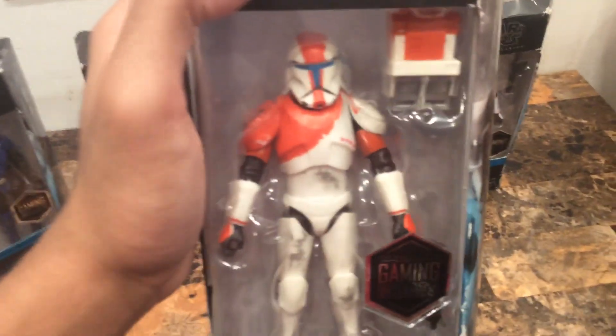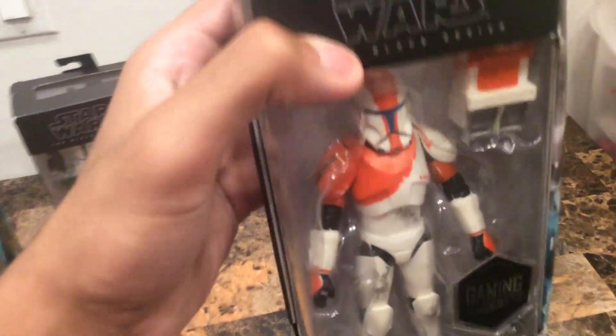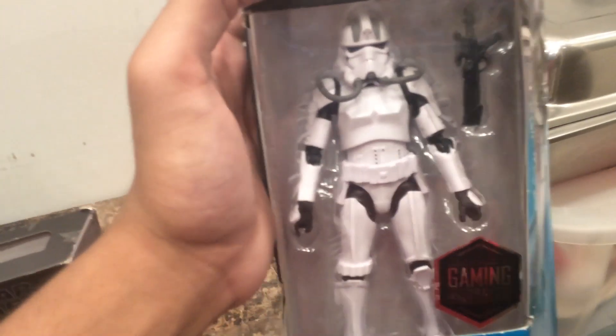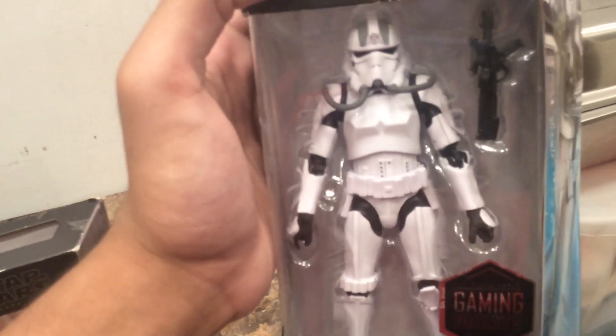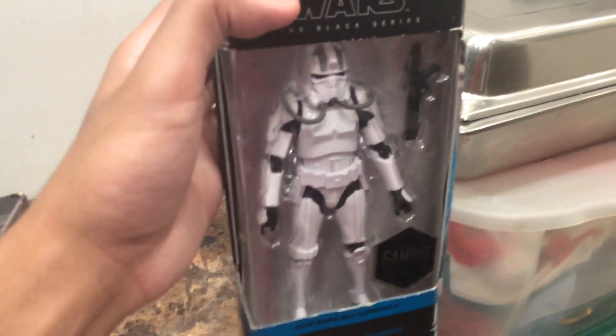Now, Boss. I love the color scheme for Boss and Fixer. Boss has a perfect color scheme, armor design, and structure for the Gaming Greats action figure. Now, this is based on the Imperial Rocket Trooper from Battlefront 2. I love that they did the armor and stuff, and I'm not criticizing this one. They did a good job because it's from Battlefront 2.